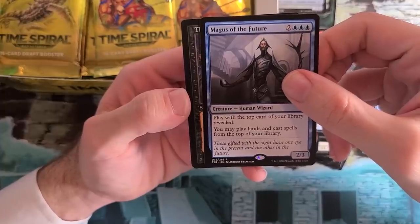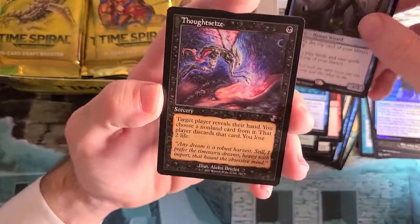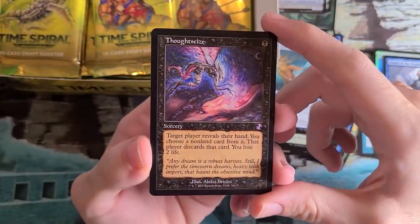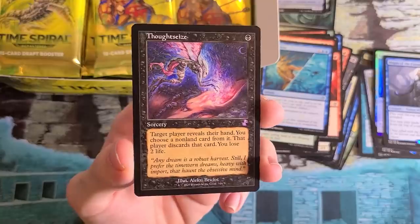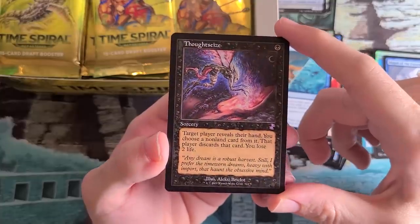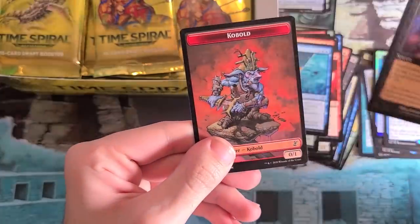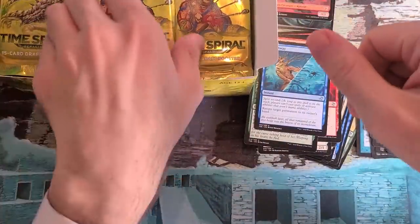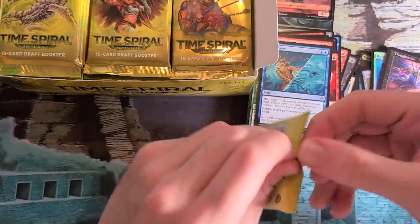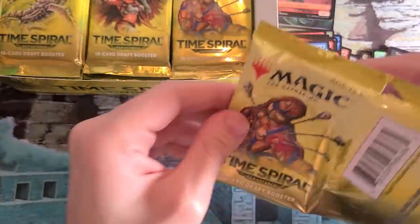Our bonus sheet card — oh, is it what I think it is? Yes! Thoughtseize! Legacy players unite. I started off with True Name Nemesis, now I have a Thoughtseize. It truly looks like it was meant to be in this frame. This box is off to a strong start, I've gotta say. And then the Kobold — that makes me happy for so many reasons. When we were pitching the old card frame, this was a card that was in a lot of early discussions, and I'm so glad it made it all the way through.